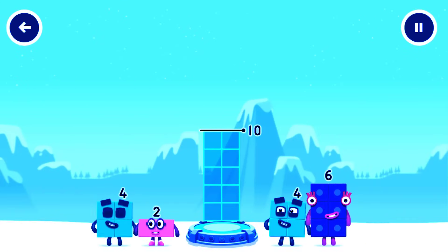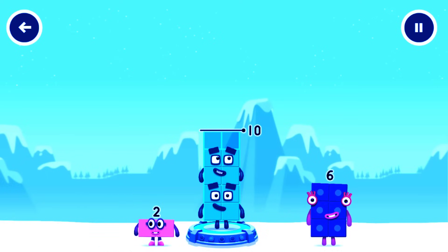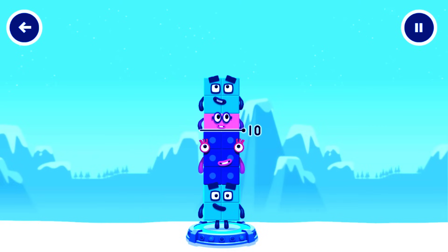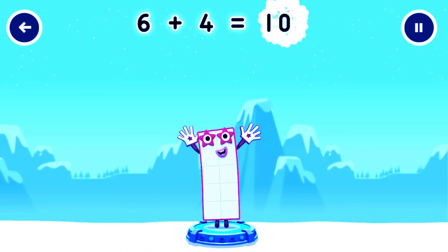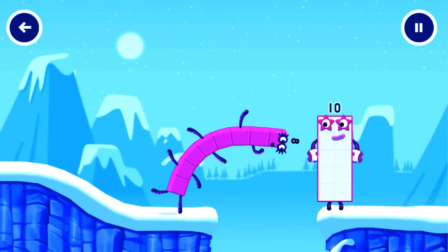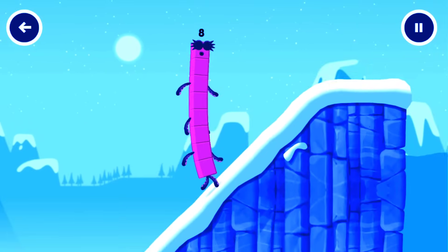How can we get a block there? Ten. Four, four, six — that's too much. You've got too much, too much — try a smaller number. You've got too much, that's too much. You've solved it: six plus four equals ten. Great — this is great!